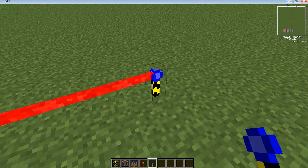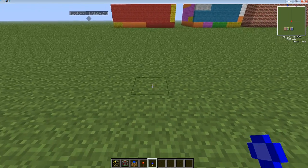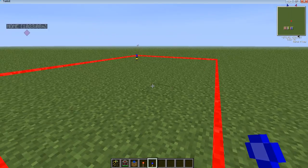So place it, right-click on it, and just do that until you get the radius that you want.